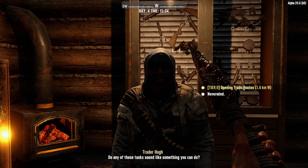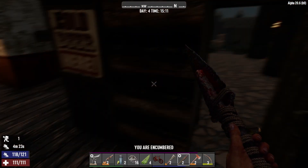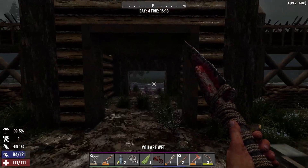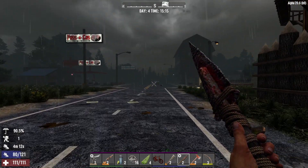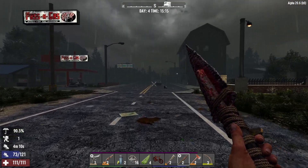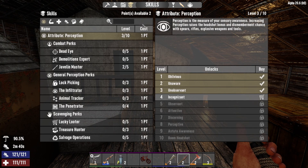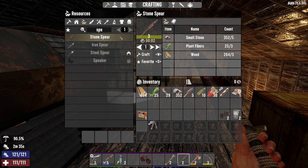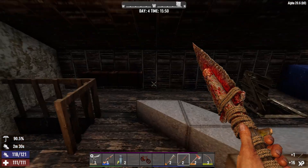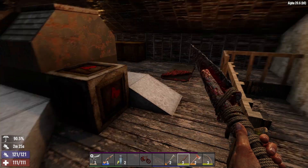Opening trade routes 1.6 kilometers away to get to tier two — I think we're going to hold off on that because it's super far. We're going to drop off what we have and then go into some other POIs around here and just loot for the rest of the day. We just put a point into Javelin Master 2, so now we can craft a level three spear. We've been going around with a level two spear, so we're upgrading.